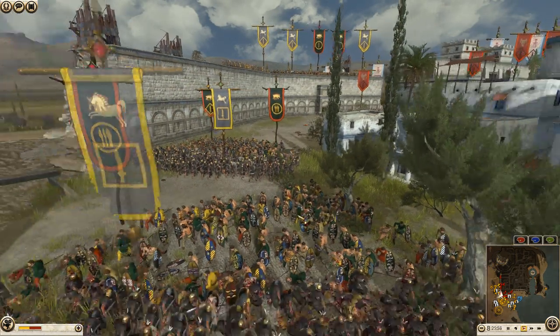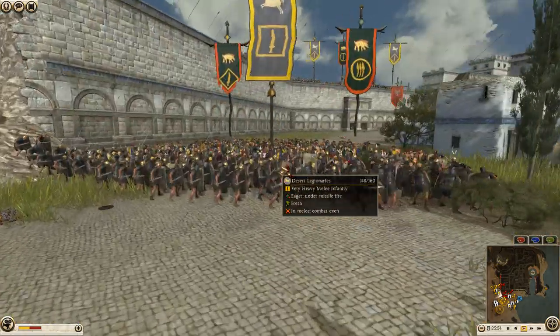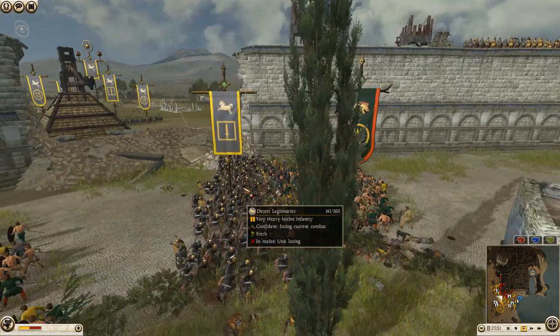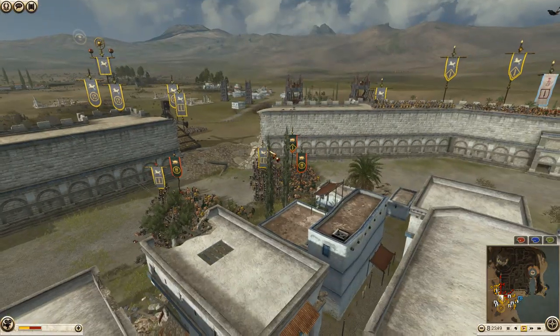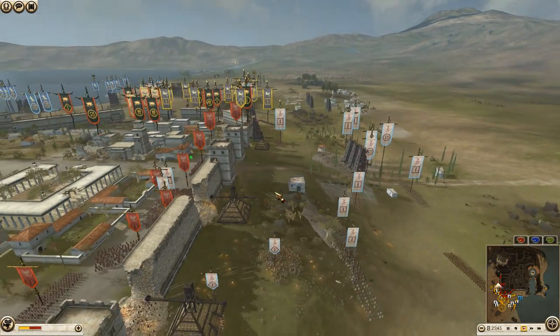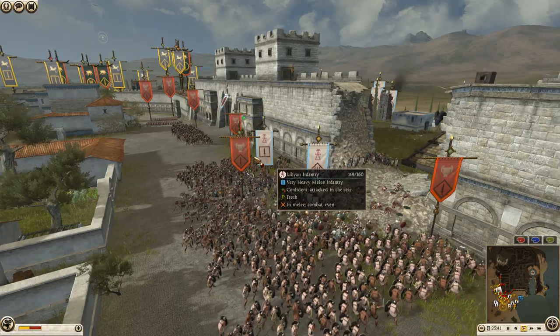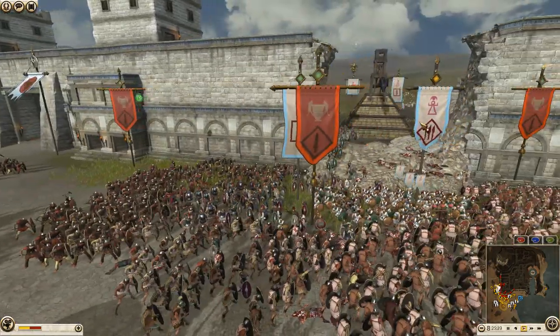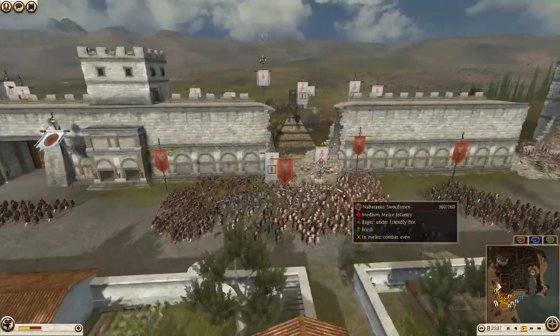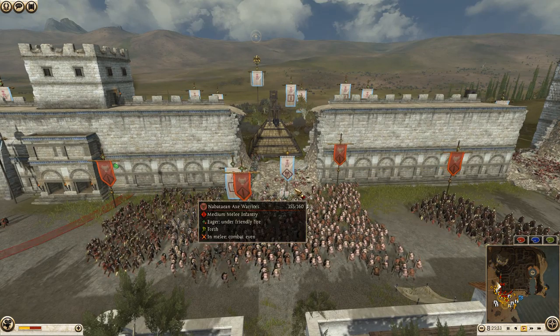The Levy Freeman say they're losing now, but that unit of legionnaires won't be around much longer. Another unit of Levy Freeman for Arverni pushed up, continuing to hold the desert legionnaires in place. Let's see what Carthage is doing — oh, that's rough: Libyan infantry and the late Libyan hoplites completely surrounded by Nabataean swords and axe warriors.